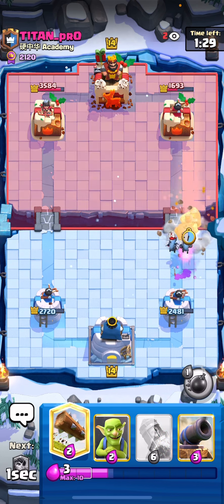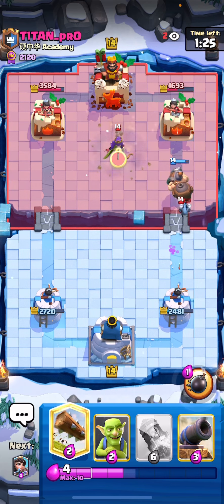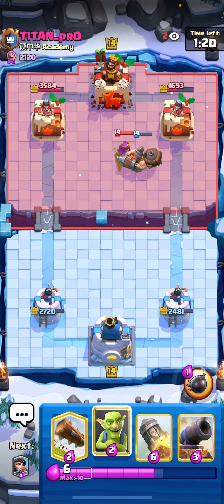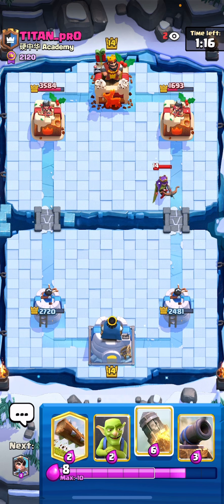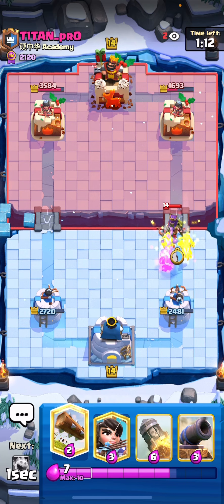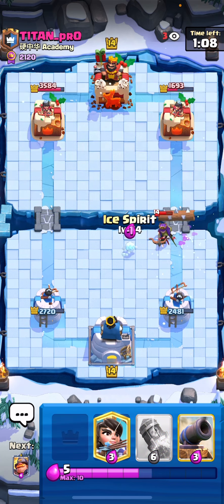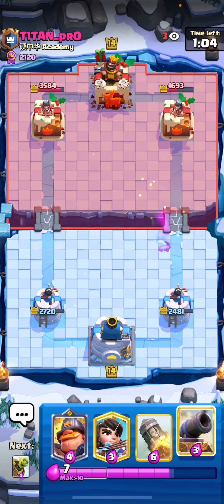I go for a Mighty Miner because you can't really tank Minions when you're low on HP since they do a lot of damage. He goes Arch Queen — I let that go, my Miner dies unfortunately. I go for Goblins to try to bait the ability and go for a Log.